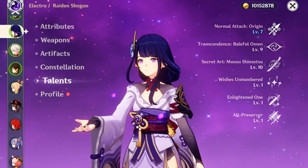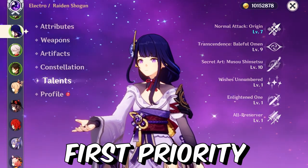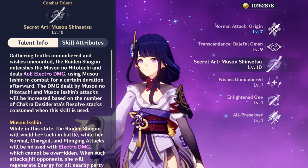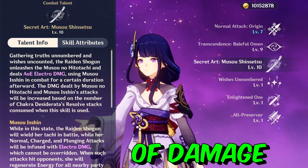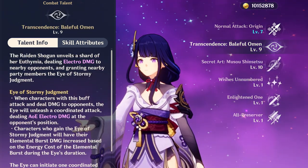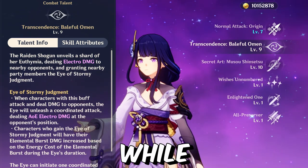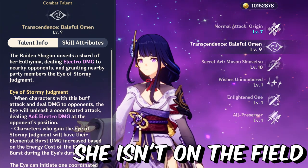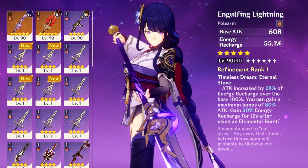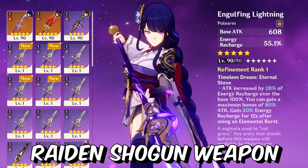Raiden Shogun talent priority: your first priority is her ultimate, Lightning Sword — this does a lot of damage. Your second priority is the Eye, which can help your teammates do damage while she is not on the field. And your last priority is her normal attack.